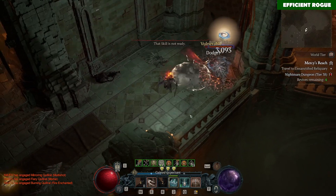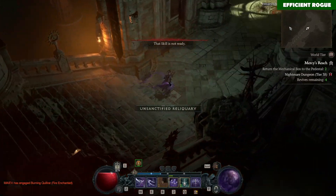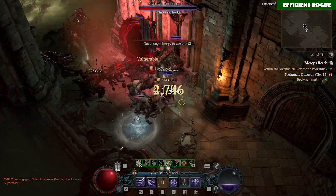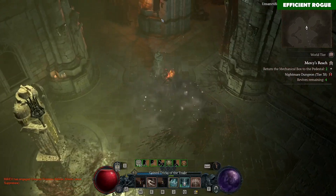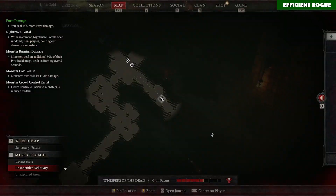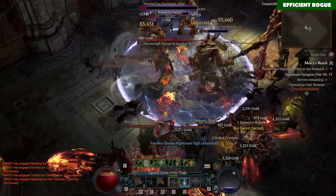These builds have some disadvantages regarding specific gear requirements. For the Barber build you obviously need a Barber Heart, so if you can't find one it's not possible to play. For Poison Rogue, it requires some items — I found out that Penitent Griefs are not that easy to drop. In the Eternal Realm I found like 10 from level 60 to 80, but now at level 83 in Season 1 I haven't found any yet.